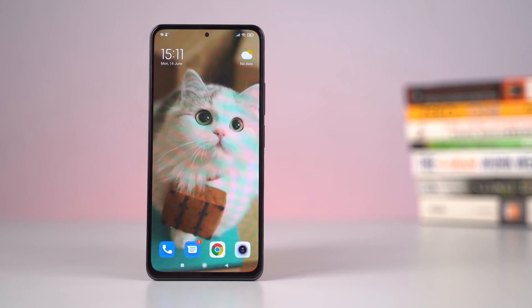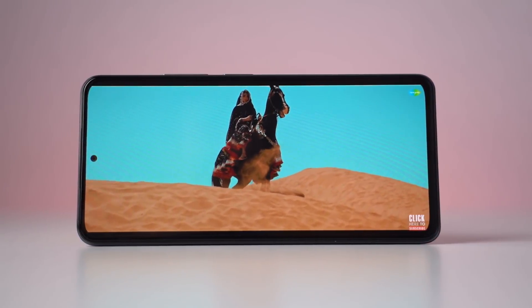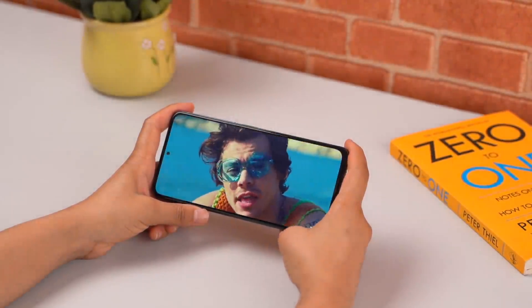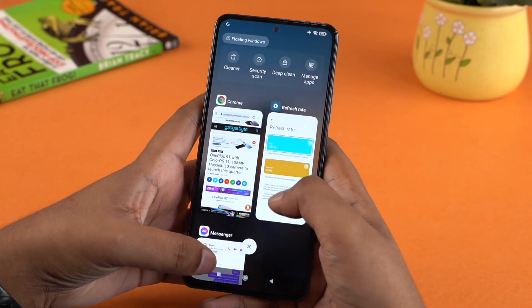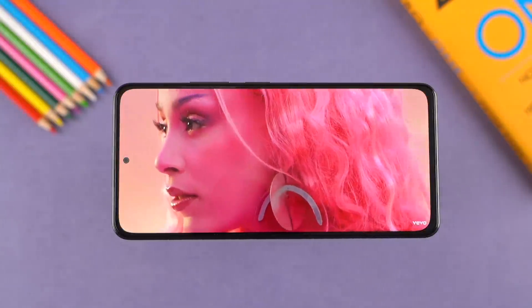Let's take a look at the display. The Mi 11 X Pro has a 6.67-inch AMOLED display. While the Mi 11 uses a QHD panel, this one is Full HD. The display is sufficiently bright with great viewing angles, colors, and contrast. It also has a 120Hz refresh rate and 360Hz touch sampling rate, making scrolling and typing feel very smooth. The display has HDR10 Plus compliance with DCI-P3 color coverage. The Mi 11 X Pro also has a DC dimming feature and SGS certification for reduced blue light emissions.